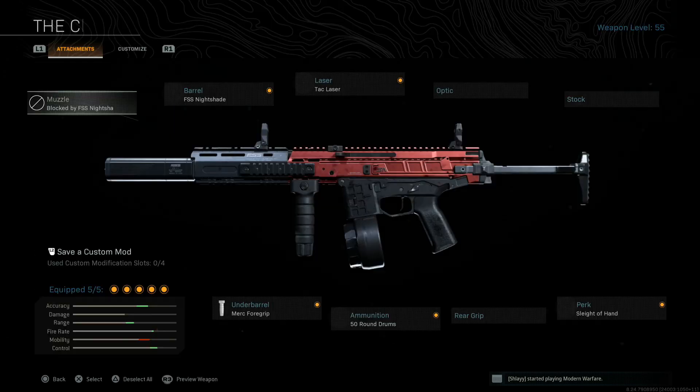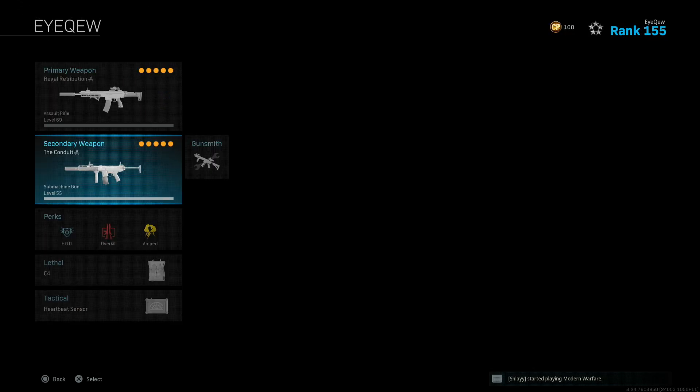The Bruen is still obviously super good, but the Kilo is right there with it — top meta, really good, definitely give it a try. On the ISO I have the Nightshade, Tac Laser, Merc 50, and Inside of Hand. Like I said in the intro and in the patch notes, all it did was get mobility — especially running this 50 mag you get more ADS movement speed, but didn't get a buff to damage. I think that's the biggest thing it needs to jump into the meta. It's super solid, quick, and really fun to use, so definitely give this a try.